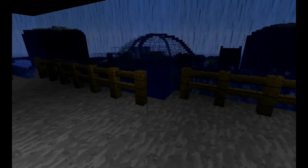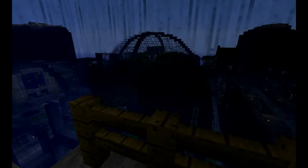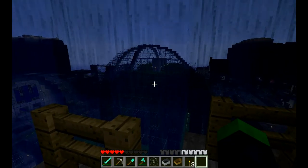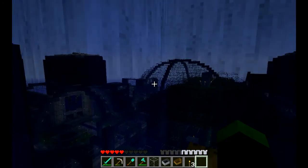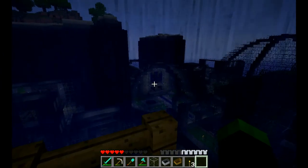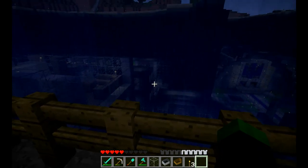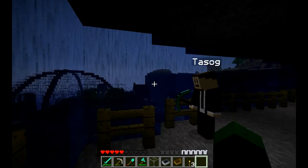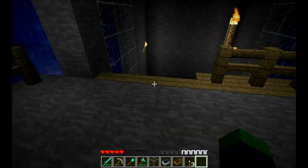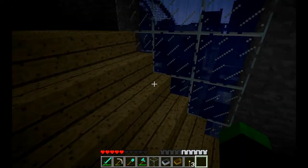From here, you see a lot of the main buildings. Right here is our farm. Here we've got the main dome, the bank, the town hall, the hotel, the mall. So a lot of things to see. I'm sure we're going to have to split it up into two videos. So let's keep going.